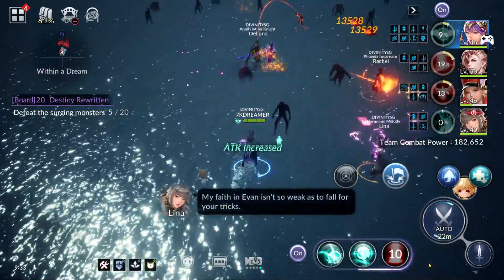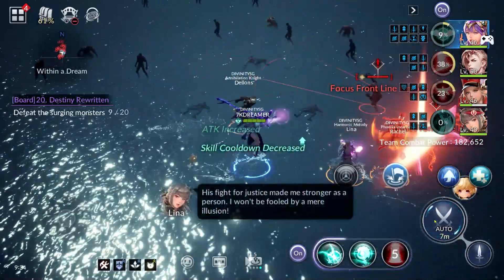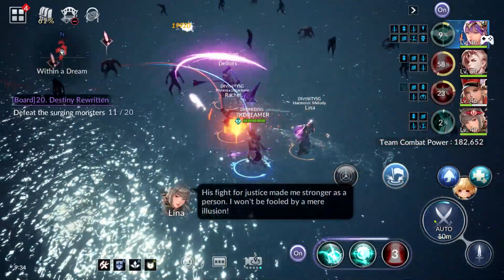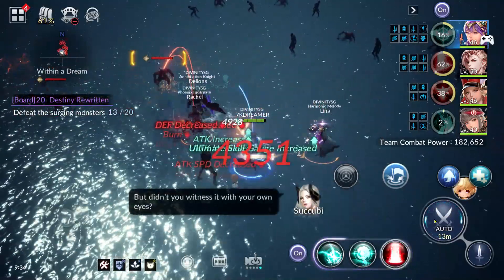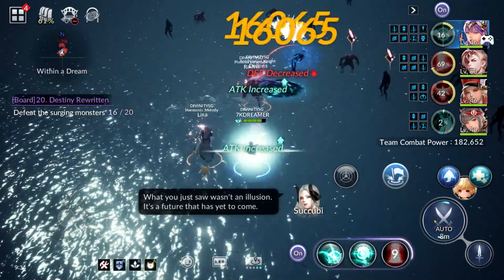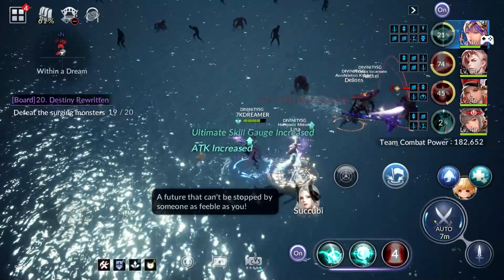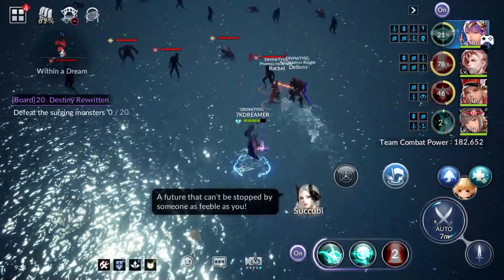It's kind of the same thing, but with DPS heroes you will want to take note that because they tend to fight very close to the Succubi, when trying to dodge the AoE you need to be more alert. That's the main thing for DPS heroes, so let us get through this part very quickly.